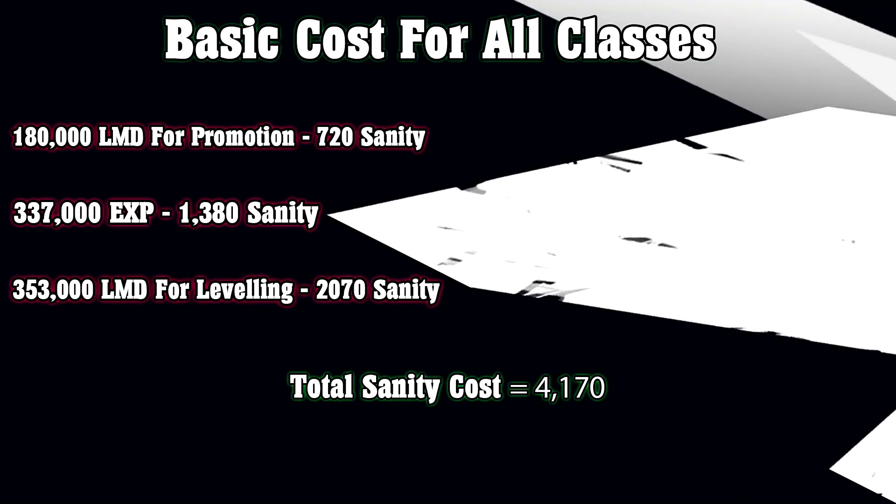So the initial cost — what I would call the basic cost, which applies to all classes regardless as long as they're 6-star — is the LMD for promotion, which is 180,000. The EXP required to go from Elite 1 level 1 to Elite 1 level 80 is 337,000 EXP, and then another 353,000 LMD for the leveling cost. Surprising — the leveling actually costs more than the actual promotion. It costs 720 sanity for the 180,000 LMD just for the promotion, then another 2,070 for LMD for leveling, followed by another 1,380 sanity for the EXP, bringing the total cost to 4,170 sanity.